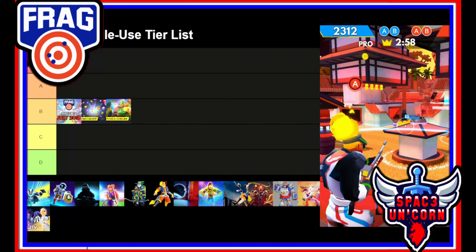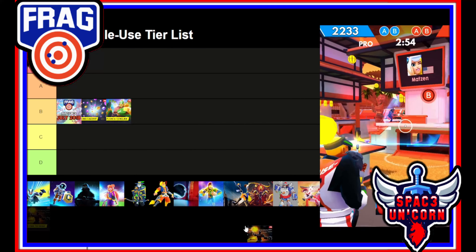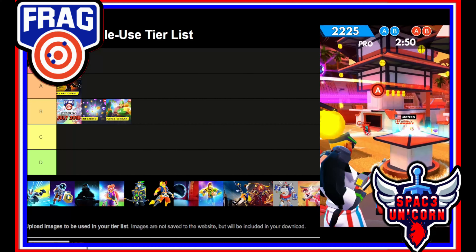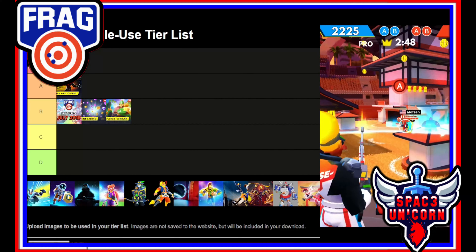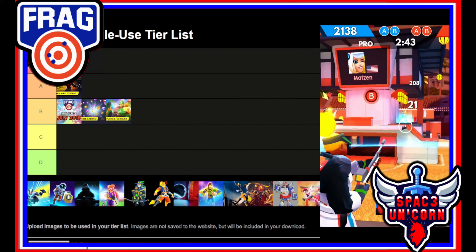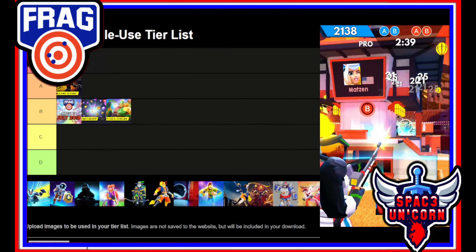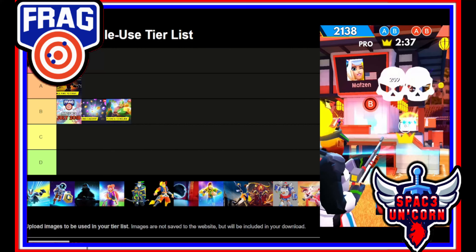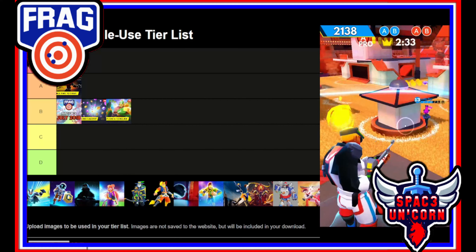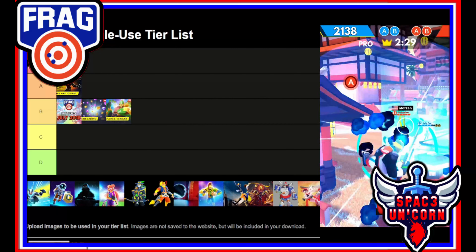Update 1.6.5 was really good for a variety of reasons. Number one, we got the new character Duncan — that was awesome. It also added the Waterfalls map, which I still believe is the most beautiful map Frag has ever made. There were great balancing changes, and the big thing with this update was the reduction in gold costs for leveling up characters, which is a big deal in Frag Pro Shooter. I'm going to put it at A tier.